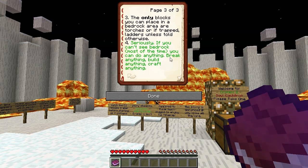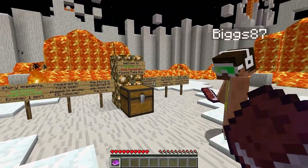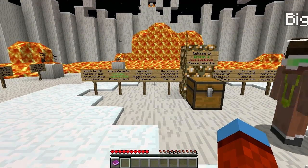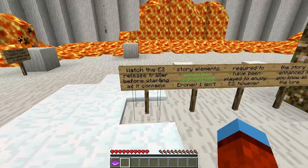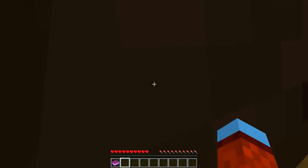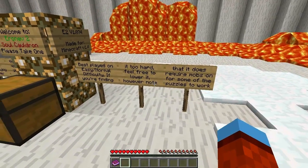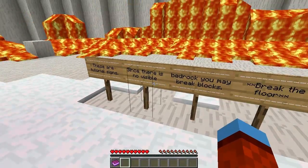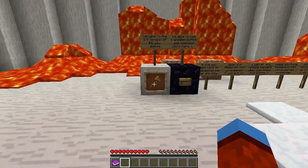If you can't see bedrock, most of the time you can do anything - break anything, build anything, craft anything. So we can only break blocks in a bedrock area carefully and only place torches. What block is this? I think it's mushroom. Story elements, blah blah blah. Best played on easy or normal - we are on that. If too hard, feel free to lower it. Back here are tutorial signs - since there is no visible bedrock you may break blocks. Break the floor if you can't - make sure you are OP.